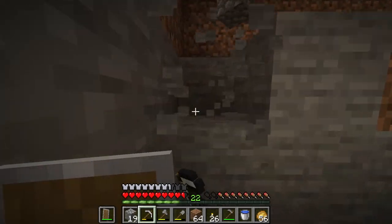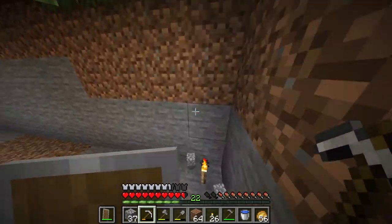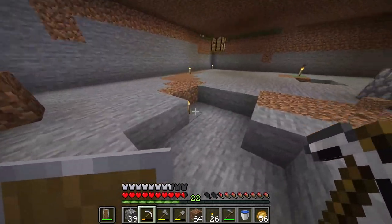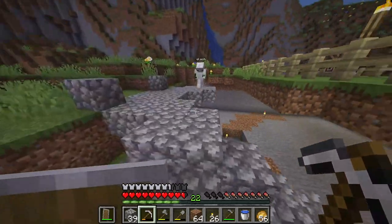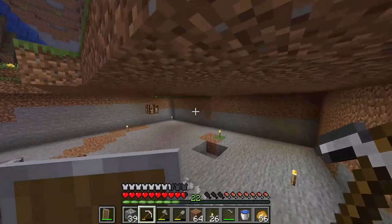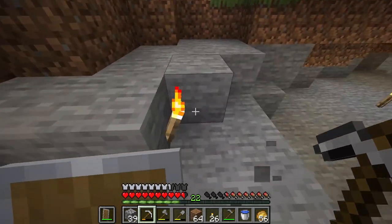We've got these last two layers. There we go — we've destroyed a massive area. It's looking nice, but I think I'm gonna make it two or three more layers lower, so there's more space and more creative things can happen down here. We also gotta patch up some of this cave — I think that'd be a good idea.